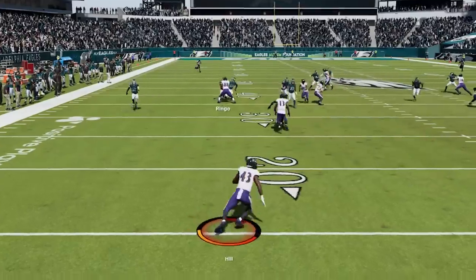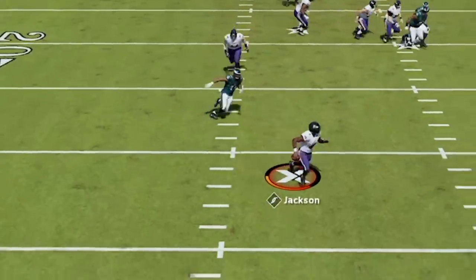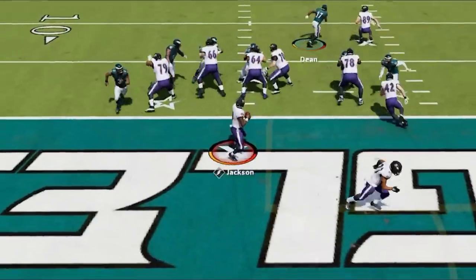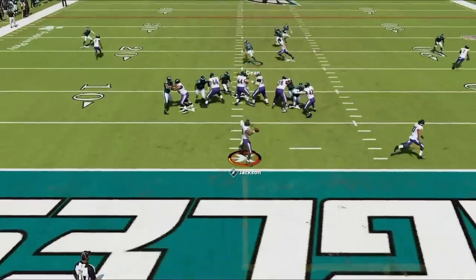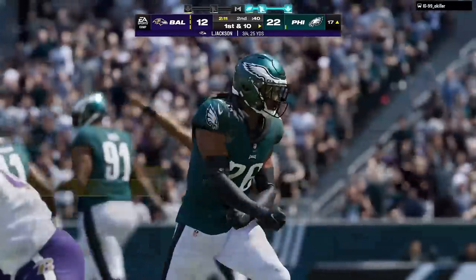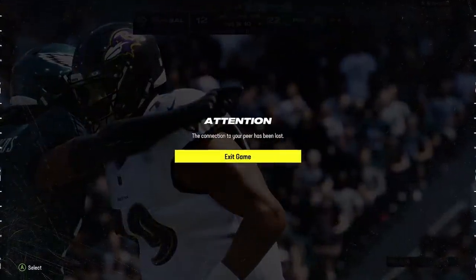Now up 10, we just have to get past the kickoff. On defense, all my opponent is doing is running even when he tries to throw — we get him to a third and forever. We set the dogs and he gets it out quick to a fourth and a little less than forever, then he runs a baffling play — I don't know what he was expecting. So that's the video — give this new defense a try and let me know what you think, or let me know your favorite coverages and maybe I'll try them next.